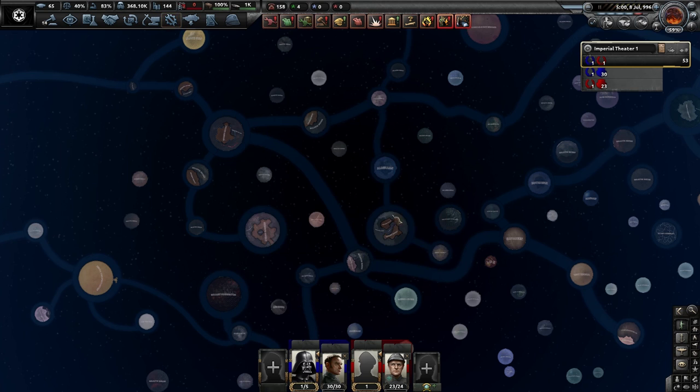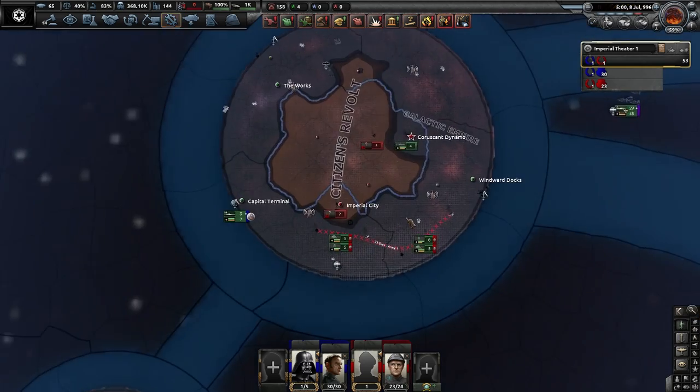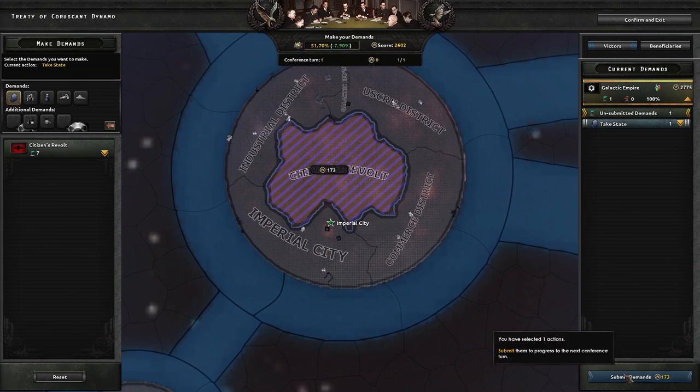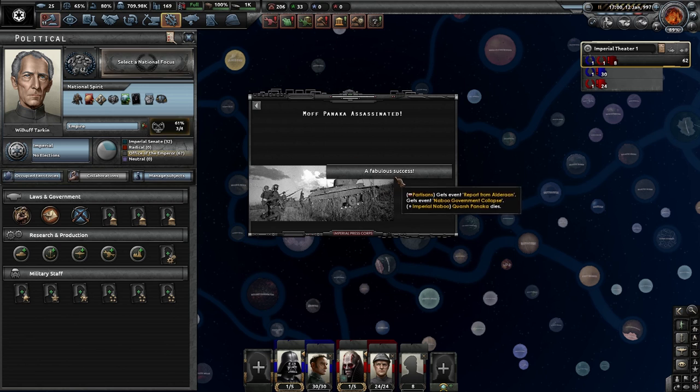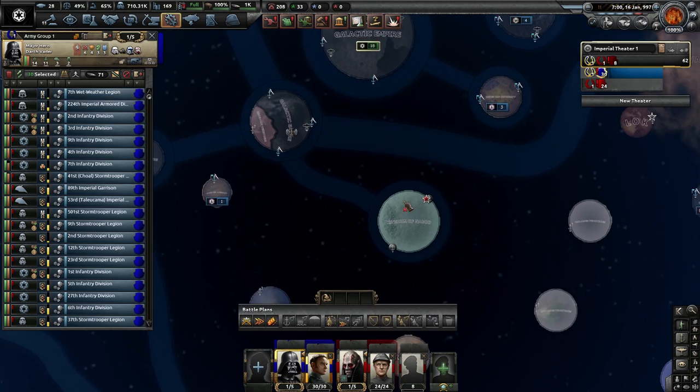Excuse me, the Citizens Revolt — where on earth are they currently located? Actually on Coruscant. The Citizens Revolt was very quickly put down. Moth Panaka has just been assassinated, the Naboo government collapses, and we are now at war with the Kingdom of Naboo. Vader, you have another job.